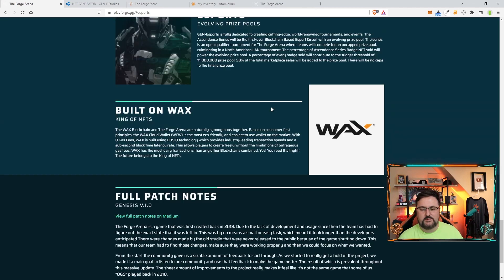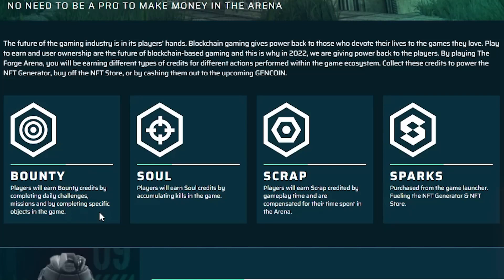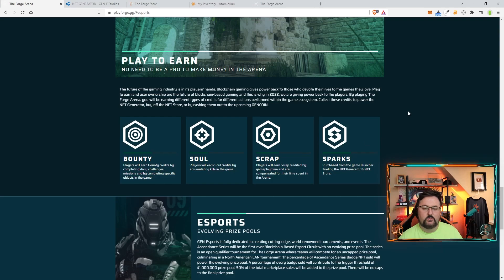It is built on WAX and it's going to be the first FPS game that I'm aware of on the blockchain. You're going to have four different coins. Bounty: players earn bounty credits by completing daily challenges, missions, and specific objectives. Soul: players earn soul credits by accumulating kills — so if you're a fragger, soul is great for you. Scrap: players earn scrap credits by gameplay time, compensated for time spent in the arena — the longer you play, the more scrap you get. Spark: purchased from the game launcher, fueling the NFT generator and NFT store. So you can create your own unique skins by getting the right amount of tokens and have something no one else has.